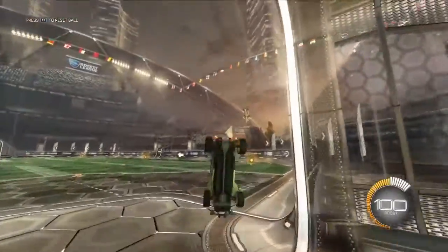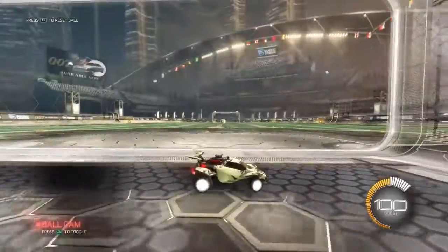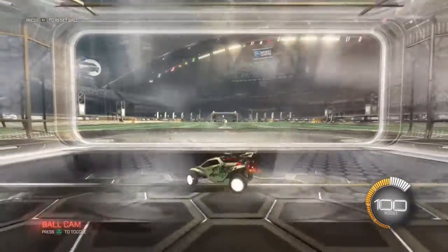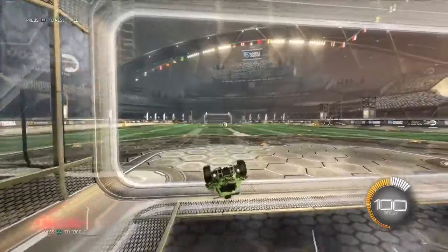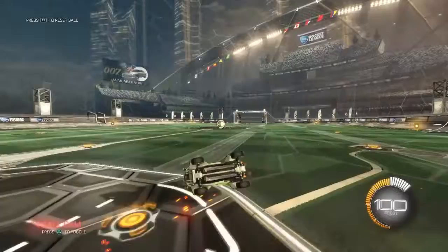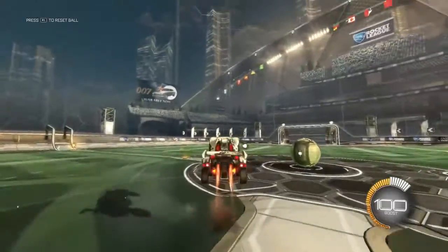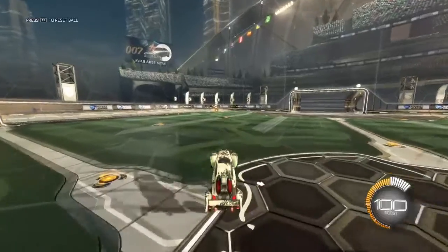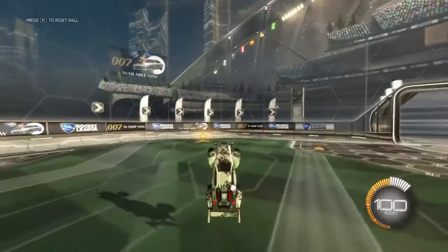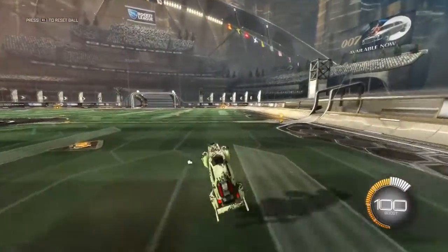It's X on PlayStation. But if you do not tilt your car 90 degrees, it will do something like this, and you really don't want that. To do the musty flick motion correctly, you have to tilt your car 90 degrees or more. This ground version is honestly the more difficult one.